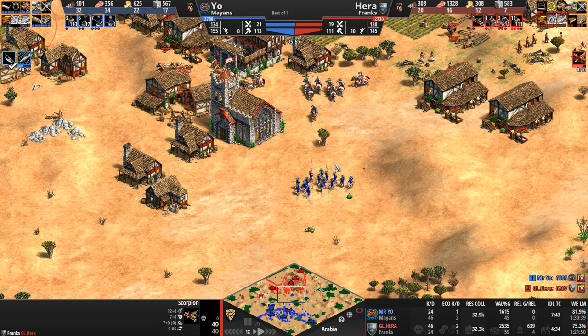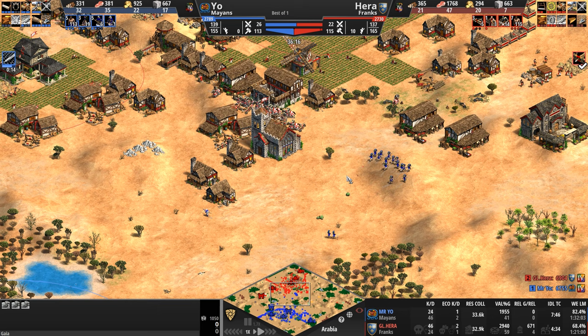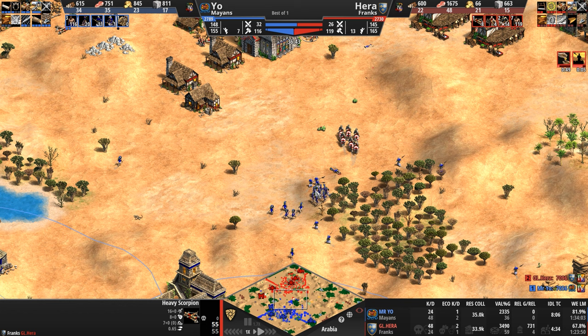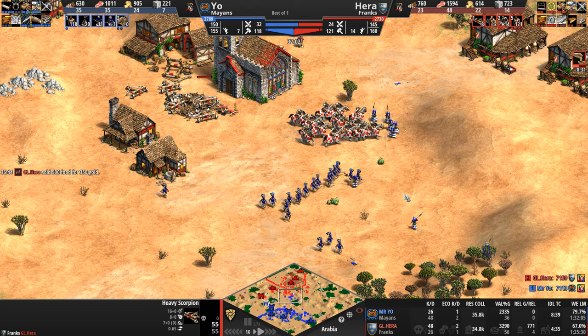Mysterio wants more stone — I love that he's taking this risky stone out in the middle of the left side of the map. He now sees the heavy scorpions. They are not Khmer — they don't come with extra range — but these bolts are still going to kill these plumed archers pretty quickly. Seven range to seven. Except one unit comes with eight pierce armor and one unit comes with five. One attacks on nine, the other 16. Conscription also being researched for our Frank — both players want to pump out huge amounts of military.